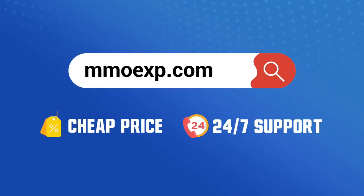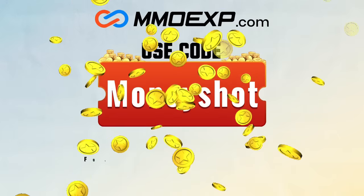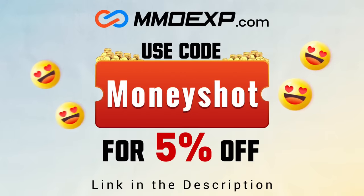If you're looking for fast, cheap, reliable coins for your College Football 25 team, check out my coin sponsors at MMO XP and use discount code 'money shot' for five percent off your order. Link in the description below.